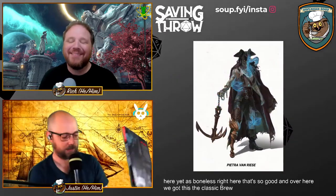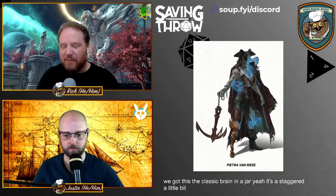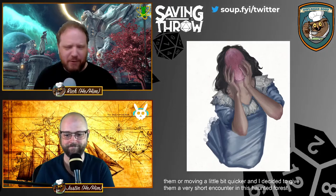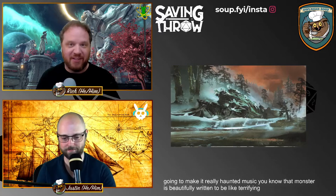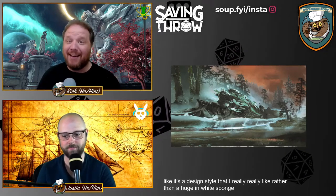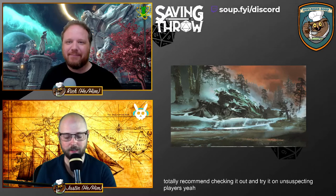My academy groups were staggered a little bit, so I decided to give some of them a short encounter in a haunted forest — and when this book showed up I was like, okay, we're going to make it really haunted. There's a creature in here called the Relentless Slasher — Jason and Freddy style — and it's beautifully written to be terrifying: it tears the party apart for two rounds and then the fight is over. Rather than a huge hit-point sponge, this creature is deadly. I totally recommend checking it out on unsuspecting players.